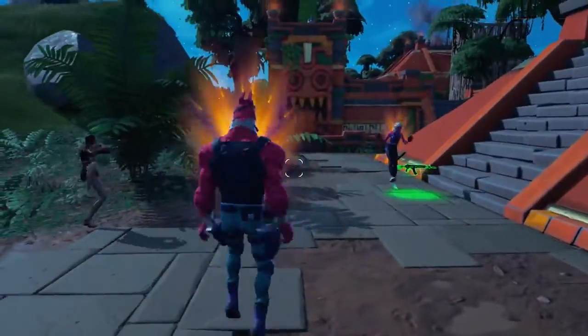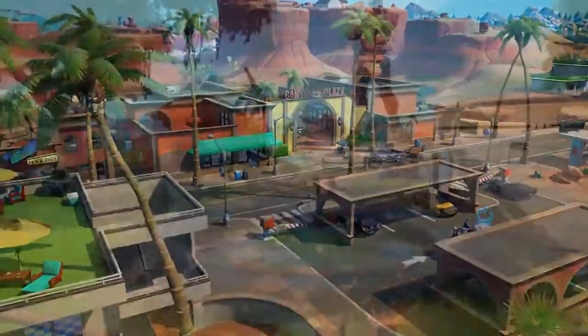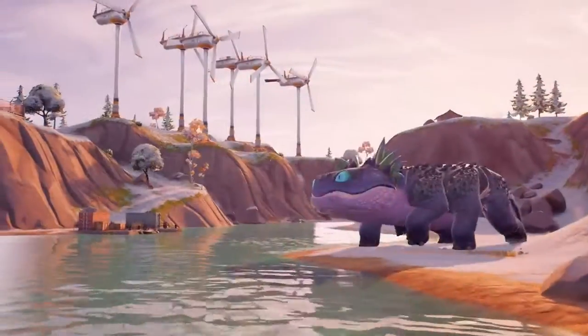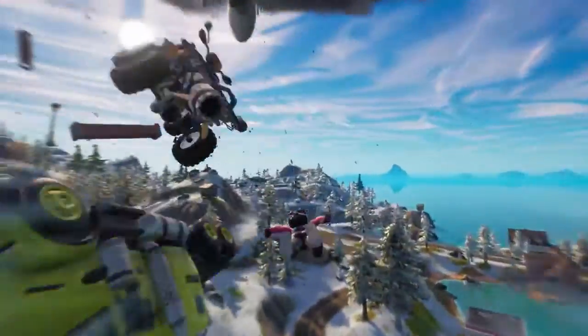Along with these features, the island is all new. Explore Sanctuary, Hidden Home of the Seven. And Spider-Man's home turf, The Daily Bugle, along with many more locations. And with the island's new weather conditions, anything can happen.